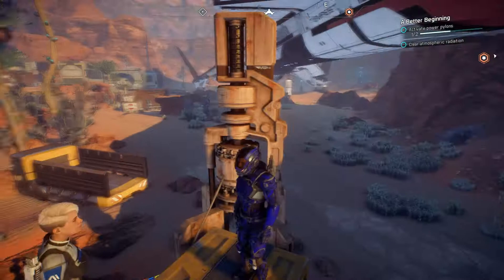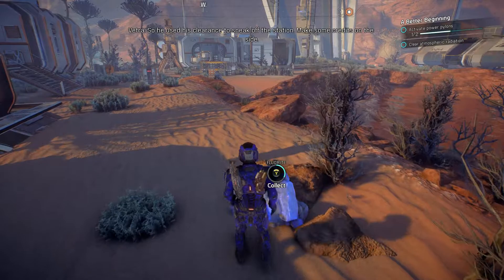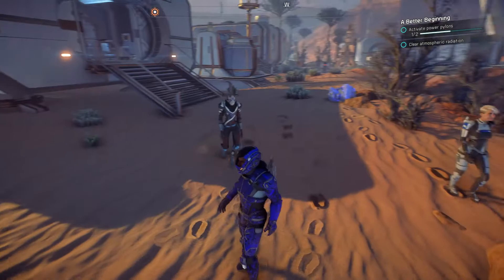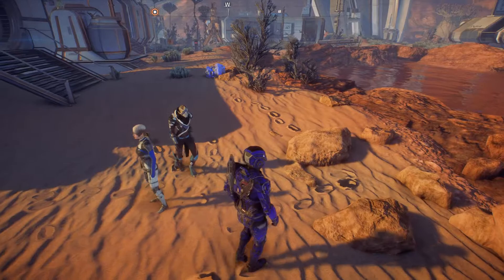I ask SAM if Clancy was part of the outpost team. According to Nexus records, he's stationed in Hunger Bay — so he used his clearance to sneak off the station and make some credits on the side. Then I notice there are footprints in the sand — I didn't even see that before. Pretty cool detail — fewer footprints over here, more near the water where it's deeper. I like it.